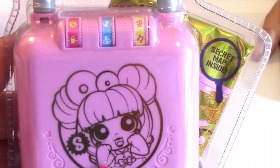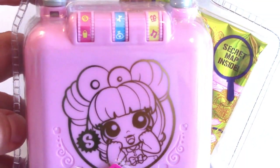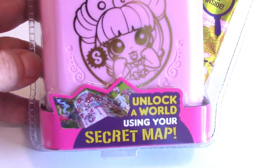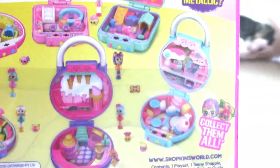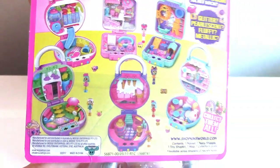There's a map with it, and see how there's this little lock right here? This map is going to show you how to unlock the lock so we can unlock the whole world using our secret map. On the back it shows all the different ones you can get - there are some really cute ones. It shows you which ones you get so that you don't get the same ones over and over, so it's kind of like you know what you're going to get.